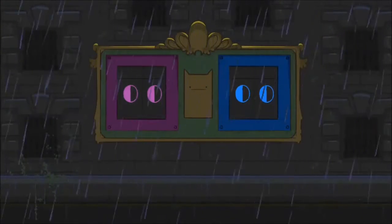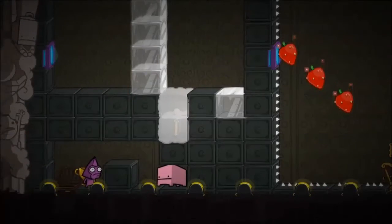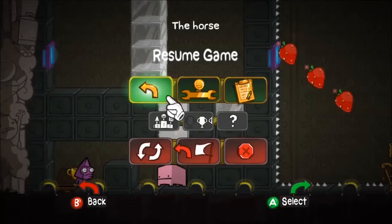So this horse is going to get us to that checkpoint. Let me just change my weapon back — I don't need that electric ball thing.